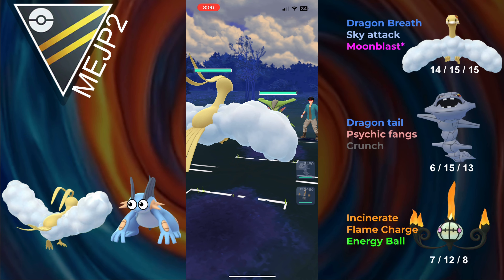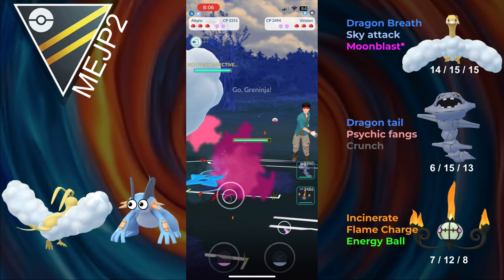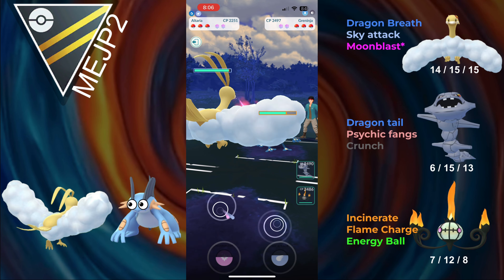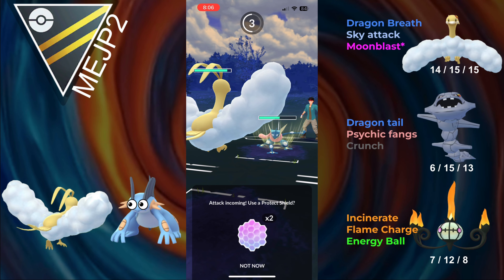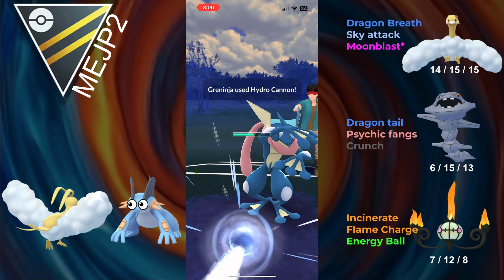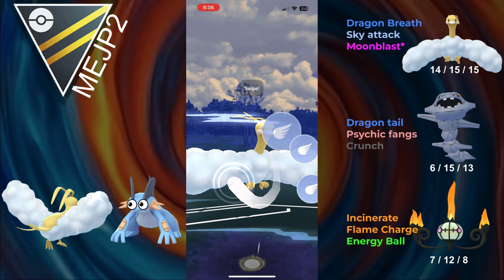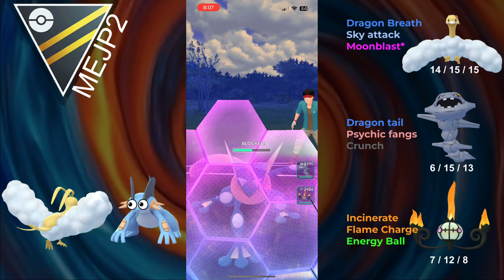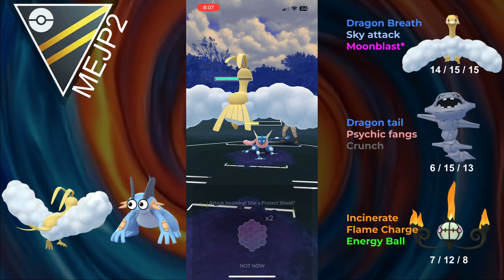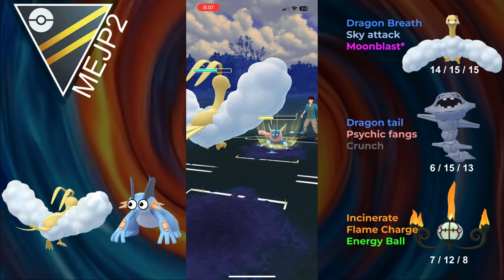Hopping into the next battle, and another amazing lead — Altaria into Virizion. The opponent immediately switches into Greninja, and I have to stay in because my back two Pokemon are both weak to water. On the bright side, Altaria can easily take care of Greninja, especially when they go for a Hydro Cannon, because Hydro Cannon's resisted. We go for a Sky Attack — I assume it gets shielded, and it does. Altaria is insanely bulky, so we don't even have to shield.